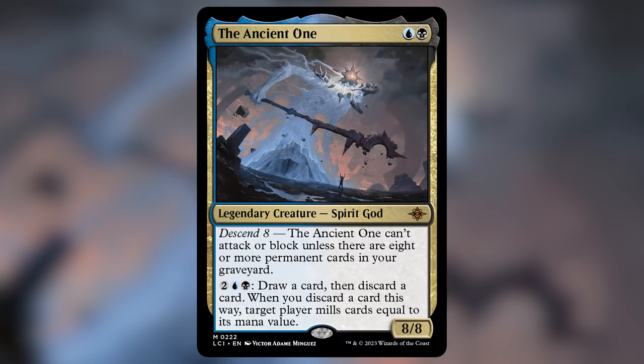The Ancient One. The Ancient One is a legendary creature spirit god. It costs a blue and a black — only two mana. It's an 8/8, and it has the ability that The Ancient One can't attack or block unless there are eight or more permanent cards in your graveyard. You can pay two, a blue and a black, to draw a card, then discard a card. When you discard a card this way, target player mills cards equal to its mana value.